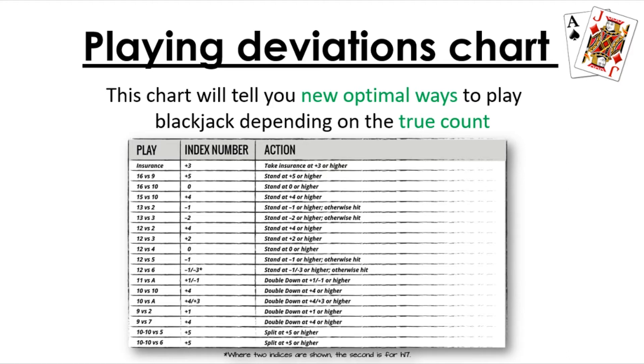Same thing with 16 versus 10. Usually it's always a hit according to basic strategy, but according to playing deviations it's actually more profitable to stay on a 16 versus 10 if your true count is at zero or higher. And there are around 18 deviations in total in this chart.